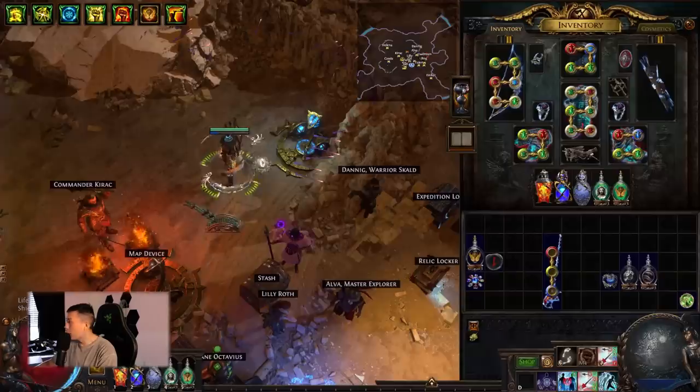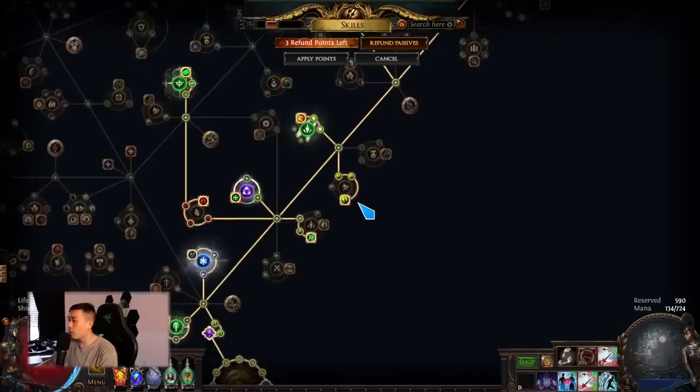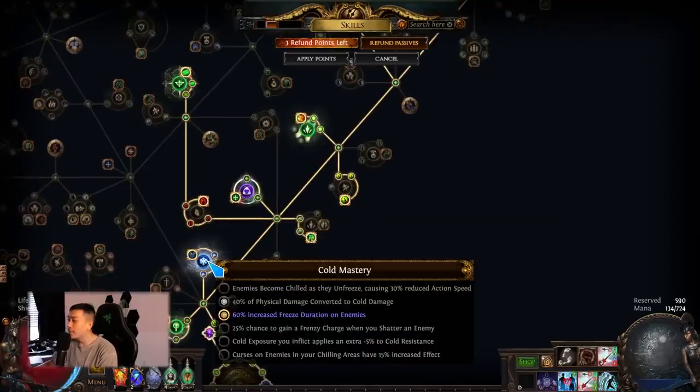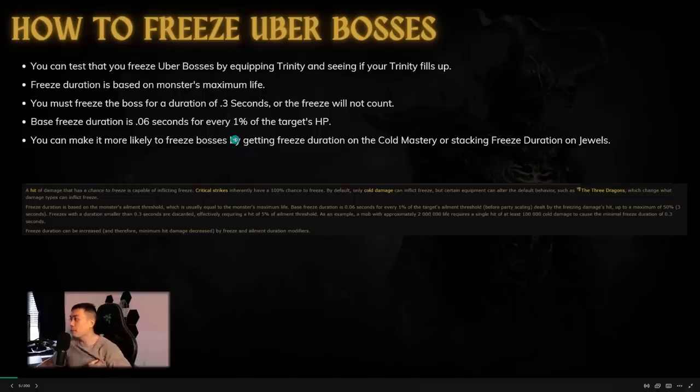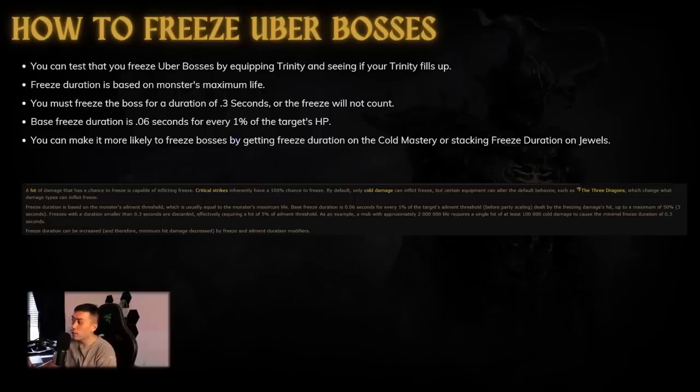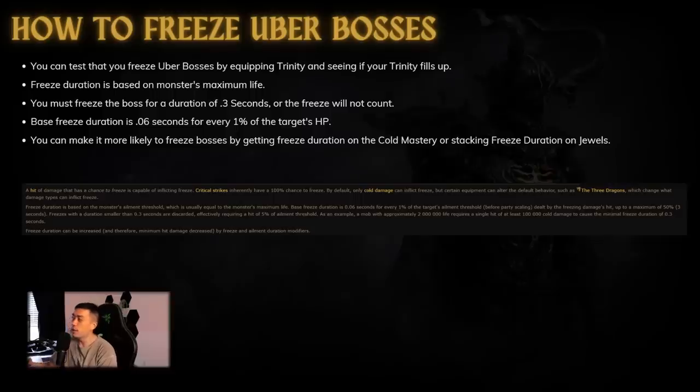Freeze duration can be increased by freeze and ailment duration modifiers. Nodes like 'increased effect of non-damaging ailments' don't lower the freeze threshold — they raise your chill or shock effect. To make yourself more likely to freeze the boss, take the cold mastery node '60 percent increased freeze duration on enemies.' This effectively means you only need to deal about two percent of the boss's HP in a hit to freeze. You can also get around 15 percent on jewels, so there are definitely ways to freeze the boss as long as your gear is decent.